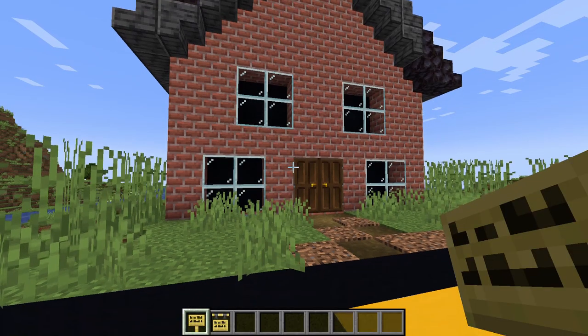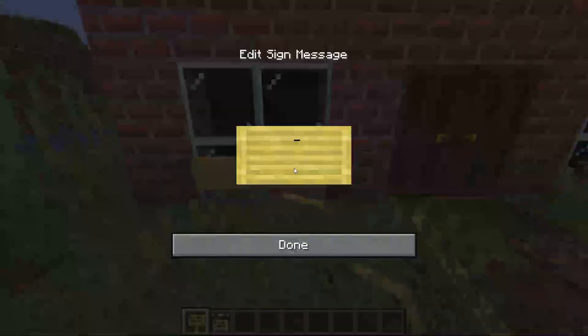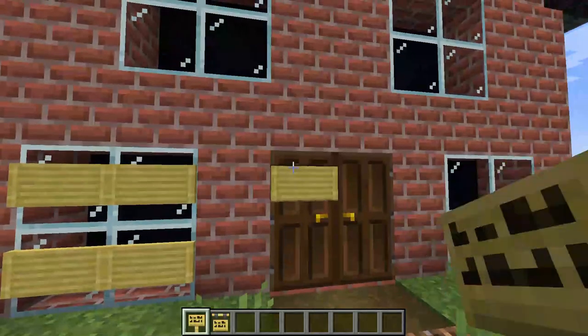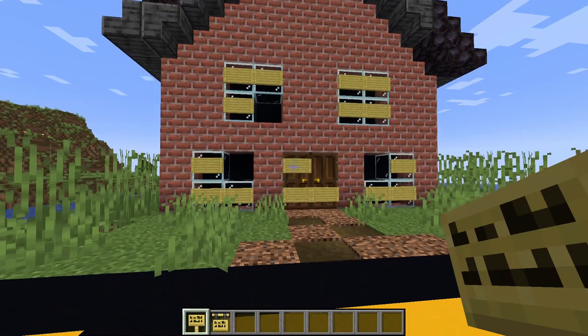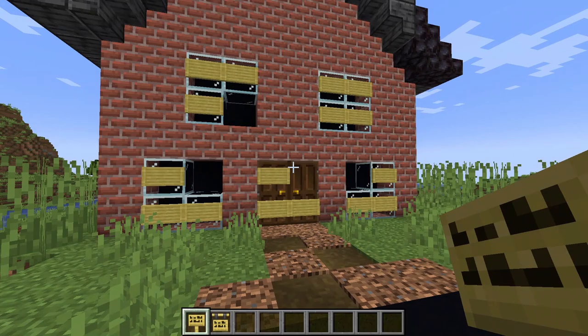The next build we're going to use the bamboo sign. I built this little house right here and I'm just going to place the bamboo sign on the windows and on the doors — it looks like it's boarded up. The bamboo sign looks really nice compared to the normal oak sign. I've also broken a few windows and removed some bamboo signs to make it look even more like a spooky house.